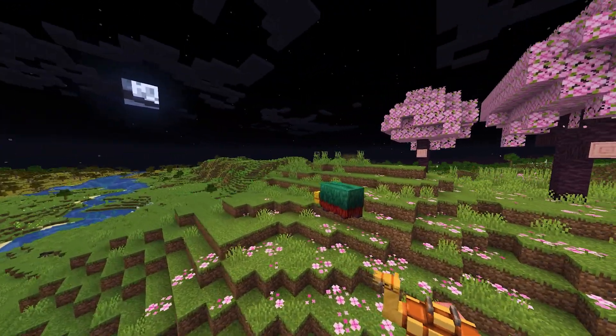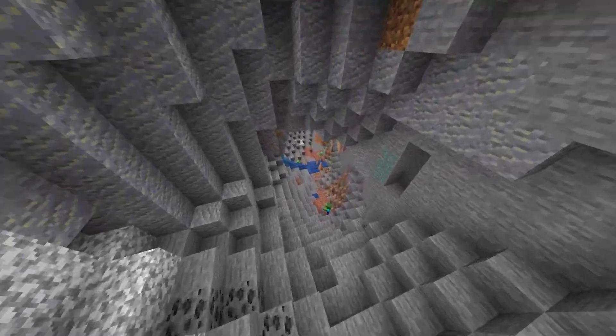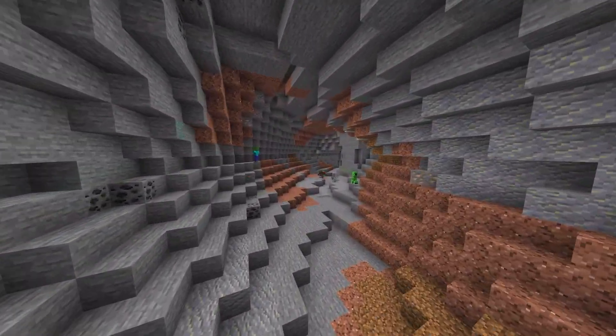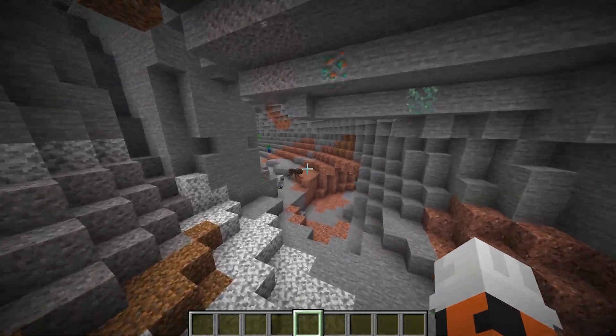Though it is very bright outside right now, it is actually night time. And if we go into a cave, which clearly during the daytime or the night time will not have light, we can see perfectly thanks to this Fullbright texture pack. We're not using any torches, no light is getting through — this is purely the texture pack.